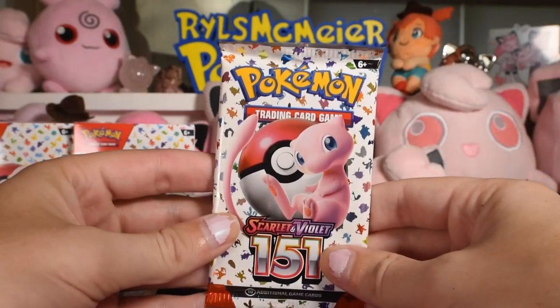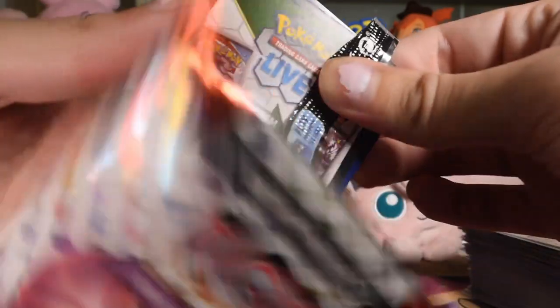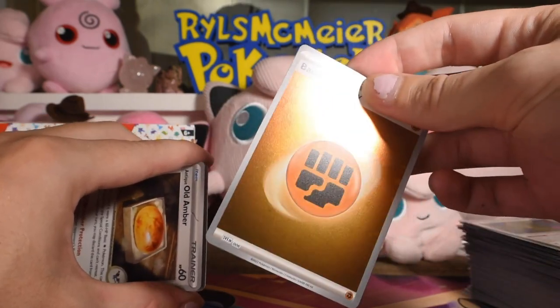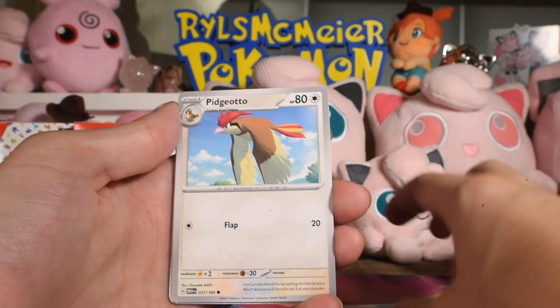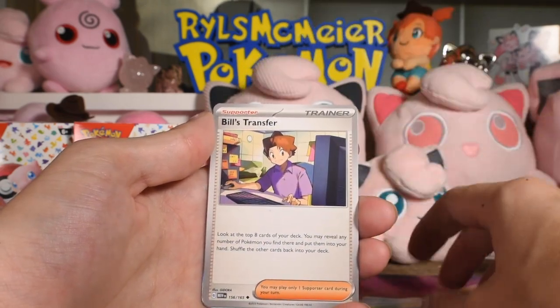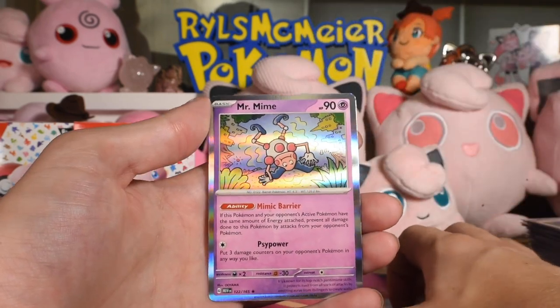This stack's getting a little untidy, had to clean it up. We haven't gotten a hit out of this booster bundle yet — let's see it folks. Holo energy — it's a start! Lot of swirls on this one. Pidgeotto, Magmar, Shellder, Golduck, Pinsir, Bill's Transfer, Pidgey reverse, Leftovers reverse, and Mr. Mime as the rare.